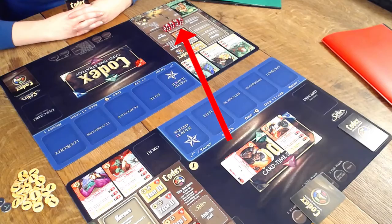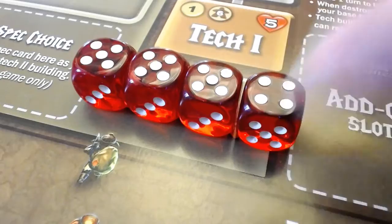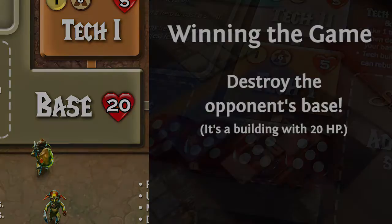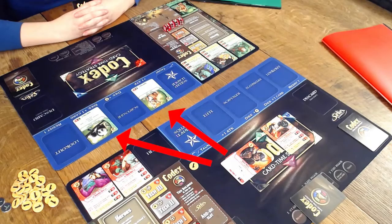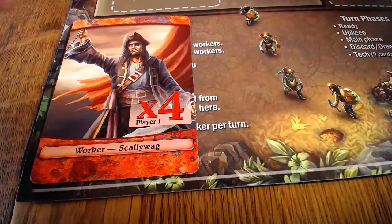The red player exhausts Madman and attacks the green player's base. Because Madman has an attack value of 1, he deals 1 damage in combat, lowering the green player's base from 20 to 19. If the red player can reduce the green player's base to 0, he wins the game. Note that if the green player had had any units in her patrol zone, Madman would first have to attack the green player's patrollers. With 1 gold left, the red player hires a worker. Once per turn, you can pay 1 gold and any card out of your hand to hire an additional worker.